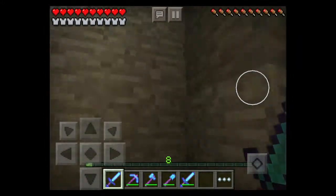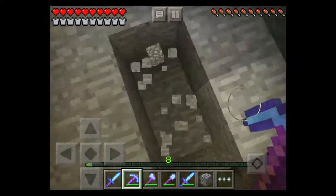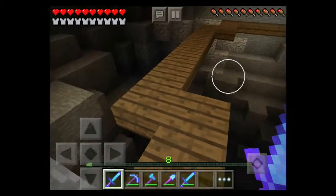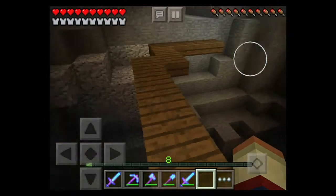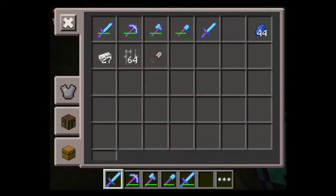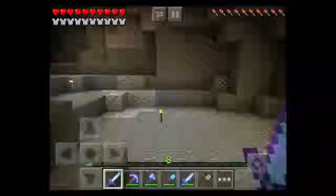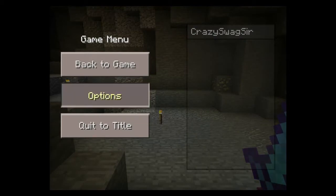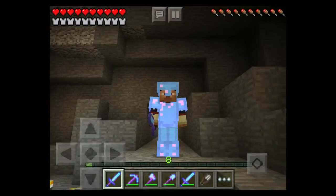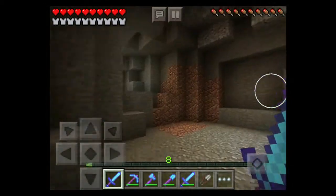I fell in the hole — once you fall in the hole you have to mine your way out or else you get stuck, so I'm just gonna put that back. My hand might look different than normal because on the iPad they don't have my regular skin that I always play with, so it's like Steve in a jumper. Yeah, third person view — see, I'm like Steve but in a holiday jumper.